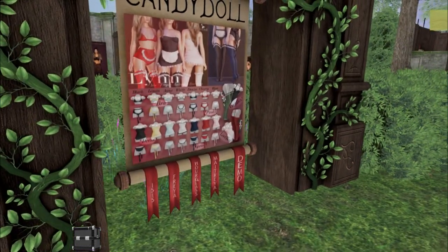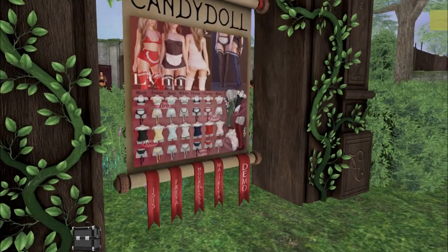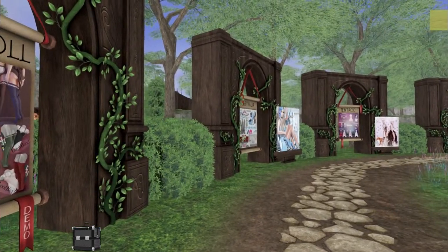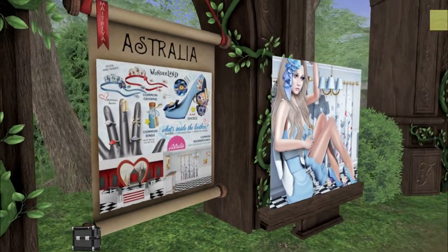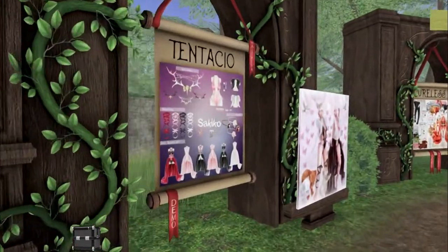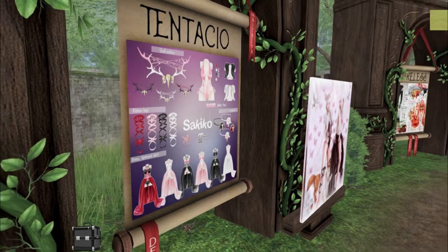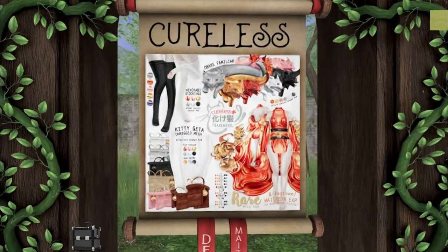We have Candy Doll here, and this is the maid Lynn. How cute is that? So I'm going to have to go grab that later. I did already play this one when we got here, and this is Australia — it's a little Alice in Wonderland set. We have Tintacchio. Look how pretty that is. And Cureless. I have this from the blogger's room, and it looks so good. I'm so excited.